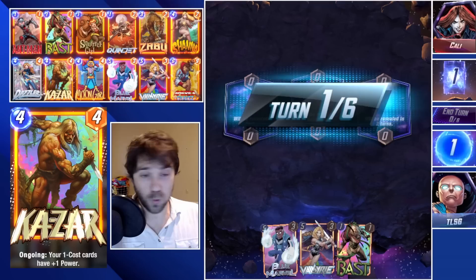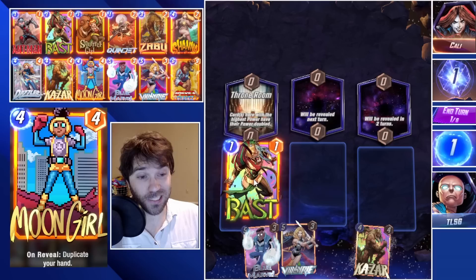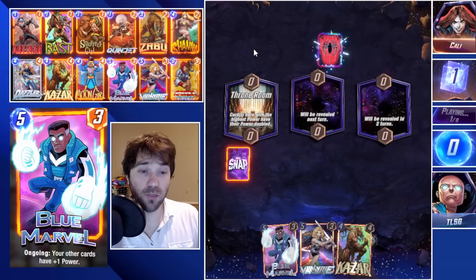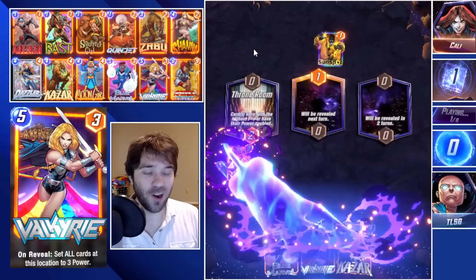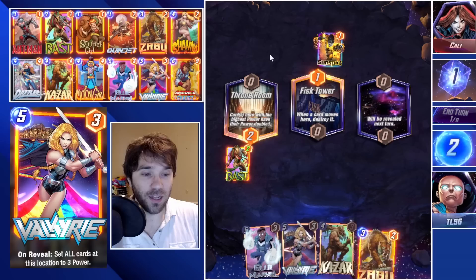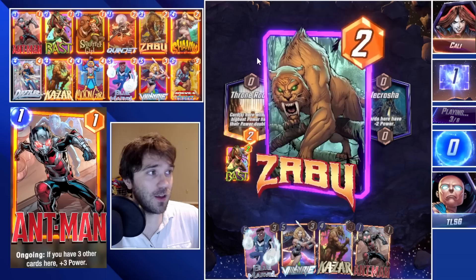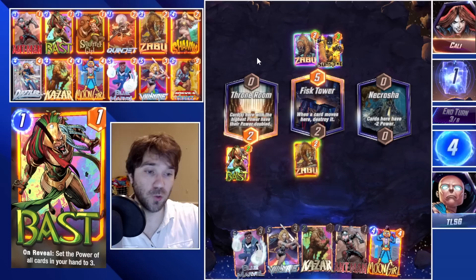First up we're traveling to Alley. Throne Room is decent for us — we can double our power, and if they push anything really large there, we can right-size it with Valkyrie, who actually doubles to six after her ability takes effect. We throw Bast onto the board; we have our buff cards, Kazar and Blue Marvel. We get Zabu, so our four-cost cards are going to be a little bit cheaper. If we get Moon Girl it's going to be great; if we get Dazzler, that's okay too.